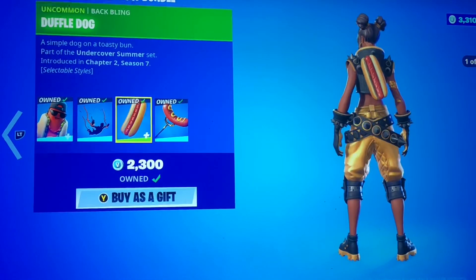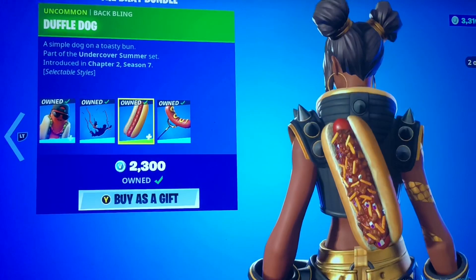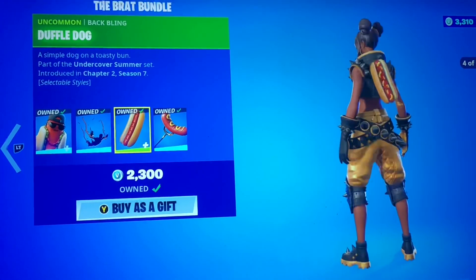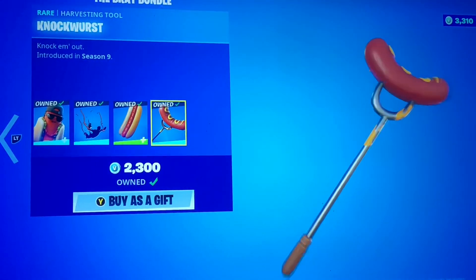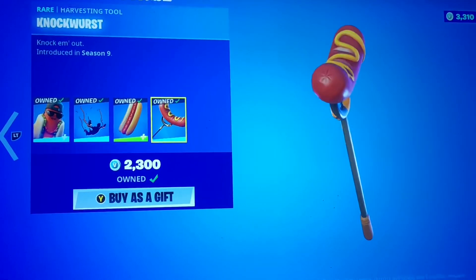We have the Duffel Dog back bling with plenty of styles. Every time this comes back I say the chili dog will go with a nice little Sonic collab — and I'm talking about Sonic the Hedgehog, not Sonic the actual fast food place. Very nice styles. We got the Knockwurst, a very nice and comedic pickaxe.